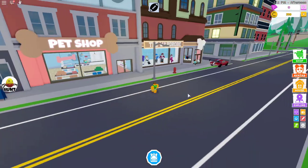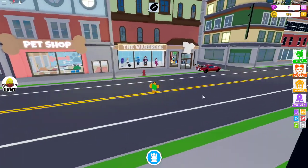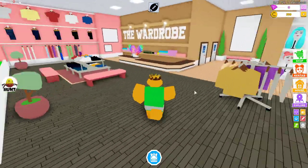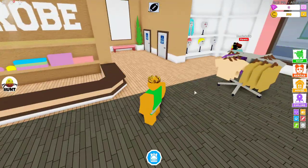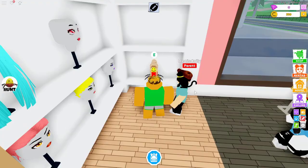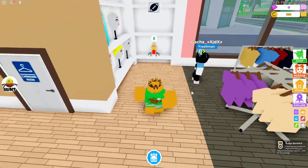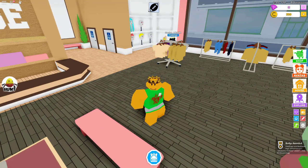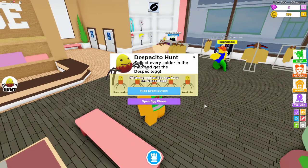You want to walk out the door and the fifth one is just in the wardrobe right next to the pet shop, so it's pretty easy and makes it nice and fast. Just a little bit to the right — it's next to the wigs and the little egg is wearing a nice pretty little wig. So you want to pick that one up, that's the last one, and you should have the Despacito egg now. You just click that and it says mission accomplished — you've now got the Despacito egg!